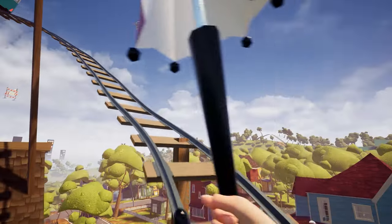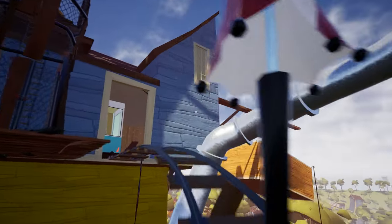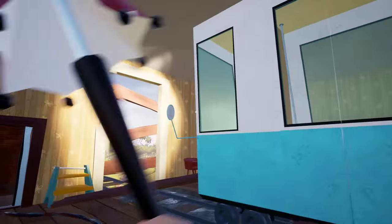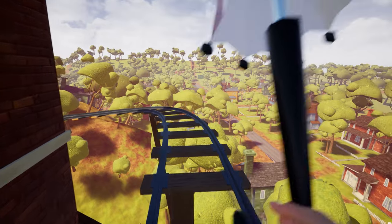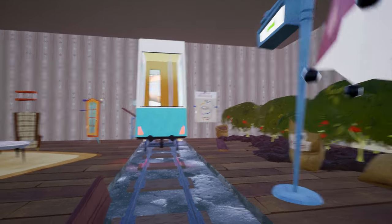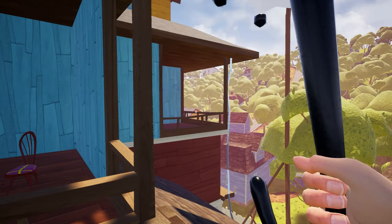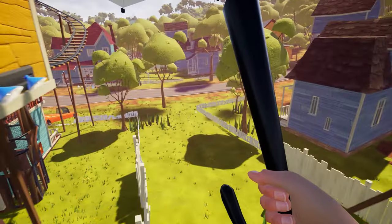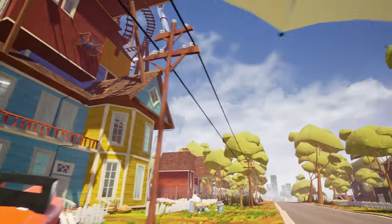Now we have access to multiple areas of this house. Watch how the train is breaking the barriers. Now you can ride the train or free walk on this rail track — it will lead you to the potato area and also you can move over to the various areas of this house. That was the first method, guys.